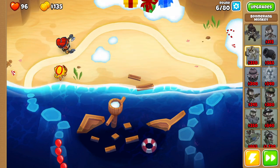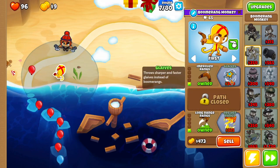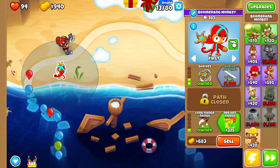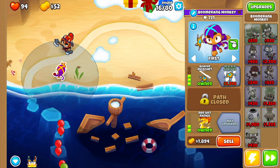Then we want to get ourselves a Boomerang Monkey right here. We're going to go Long Range, Rings, Improved Rings, Glaives, then we want Glaive Ricochet and then Red Hot Rings.